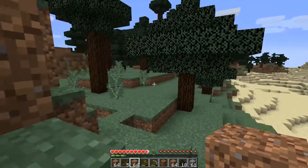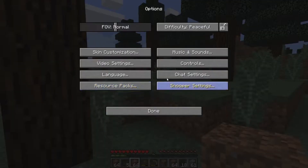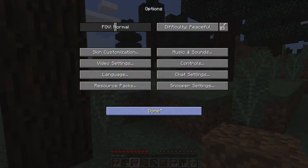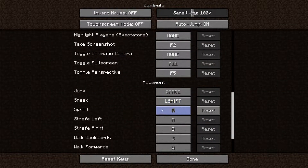Oh my god, the lag. We're going to tear down a mountain. I'm just going to run to this village nearby. You said just a shovel and a what? Pickaxe. I need one more cobble for a pickaxe and a shovel. I can always just mine one. I'm going to reset sprint to control.